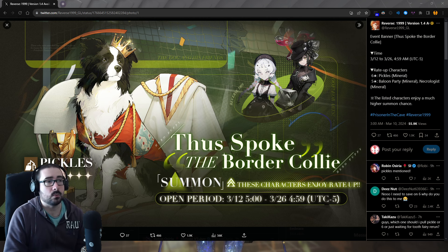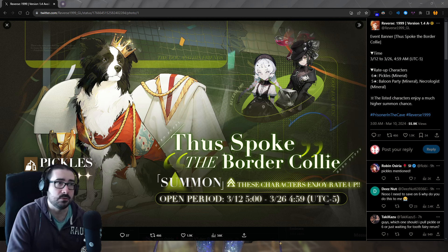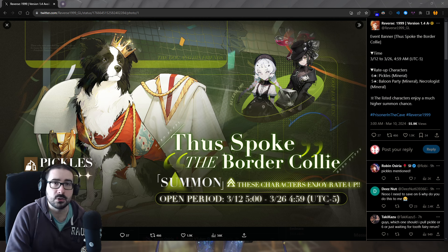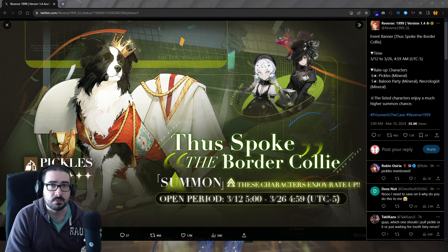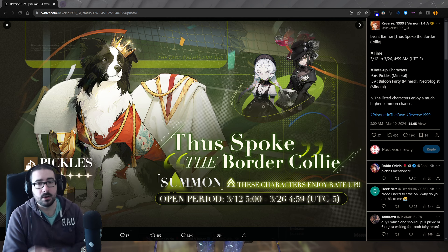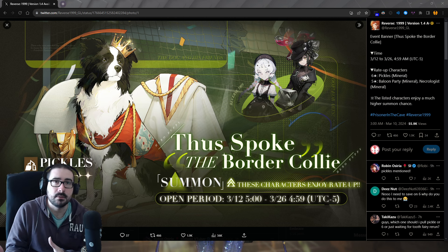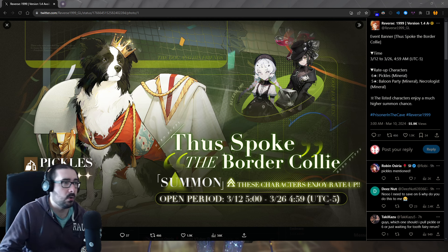It's a really good banner — it gives you Pickles, it gives you Necrologist, and it gives you Balloon Party. So you can get Balloon Party for more constellation copies. Potries and Pickles is a dispeller and you can easily dispel with him. Necrologist also dispels stuff with one of their attacks. So this is a good banner.